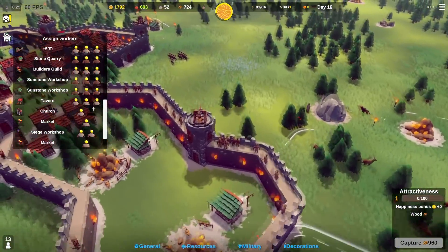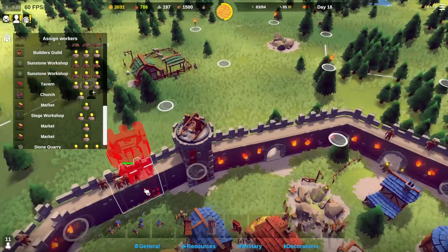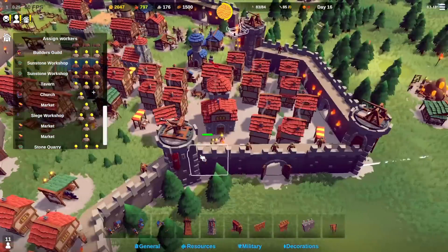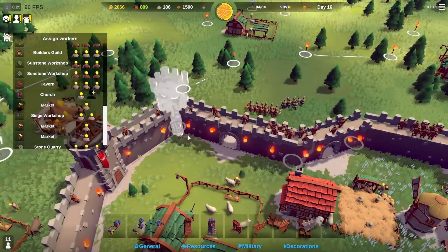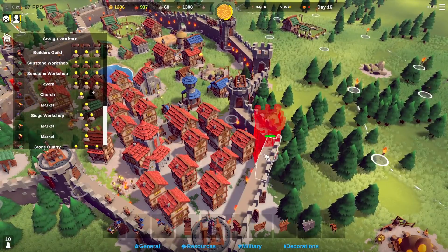It seems way more expensive to capture tiles now as we expand. Instead of doing the double wall, let's start building more towers so I can place siege weapons as well — they do cost a lot. The ultimate goal is to have a tower wherever I can place them. These are actually way cheaper than I thought; we might need another siege workshop.